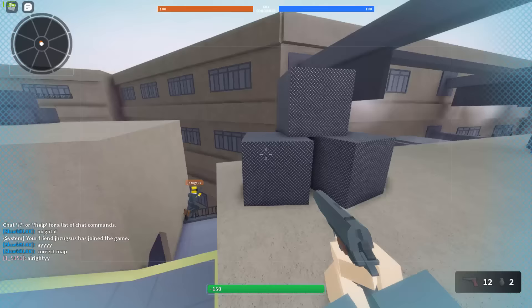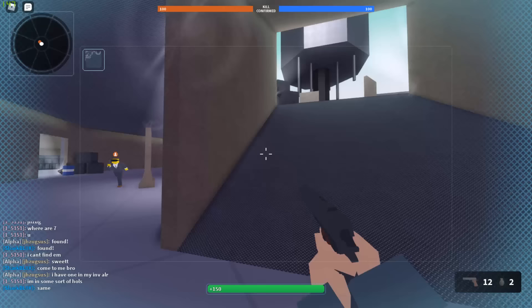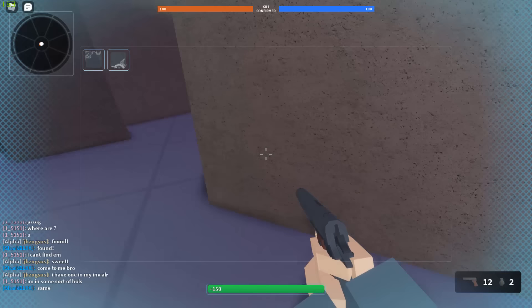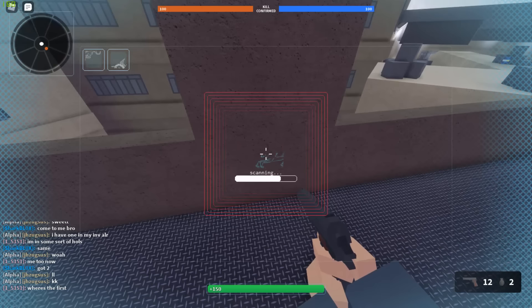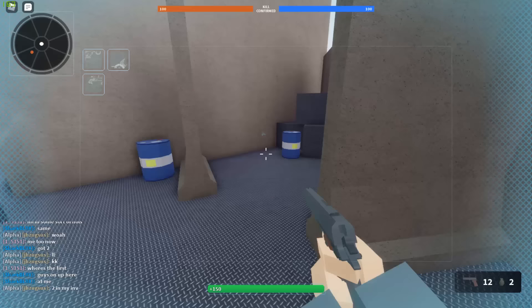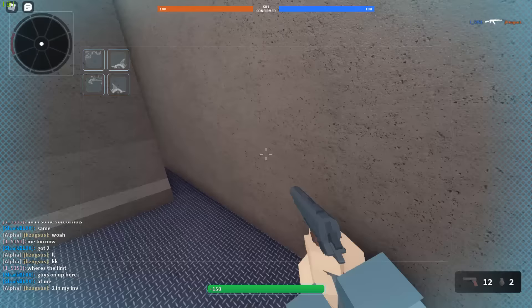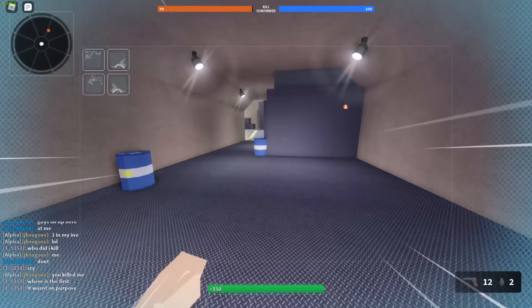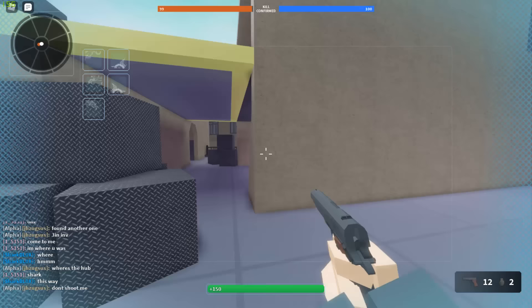The game mode doesn't really matter — I did it on Kill Confirmed with friends. What you've got to do is run around the map looking for images stuck on the wall. They're parts of a unicorn — little diagrams spread across the walls. You need four of them; you look at them to scan them and get them on your account. You can get as many as you want — by the time I finished I had eight.